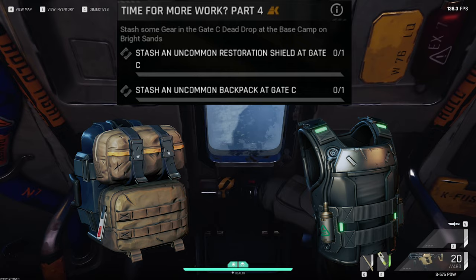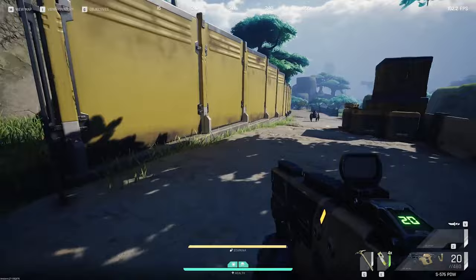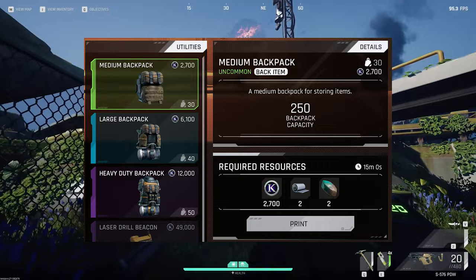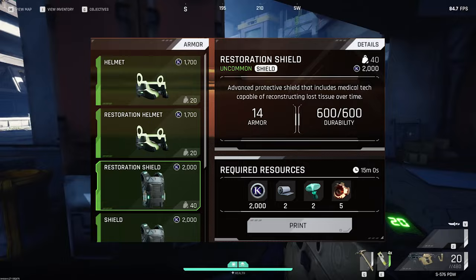In order to get the items, you either might have some in the stash from previous encounters with other players or as drops from quests, but in case you do not have any, you can easily craft them. The green backpack can be printed with 2700 credits, 2 polymetallic prefabricate, and 2 altered nickel. For the restoration shield you will need 2000 credits, 2 polymetallic prefabricate, 2 bright cap mushrooms, and 5 spinal base.